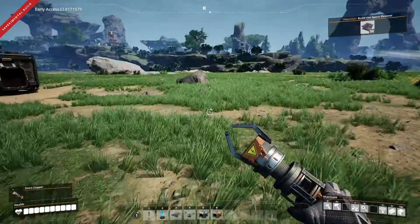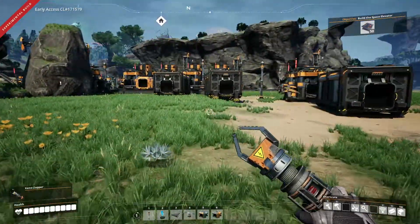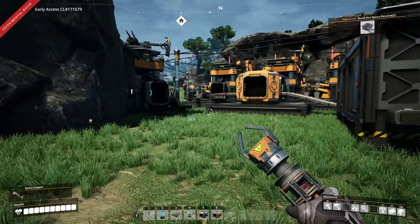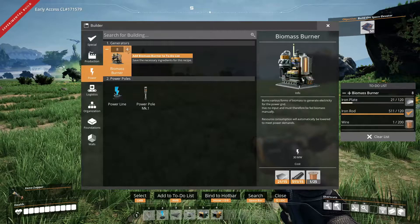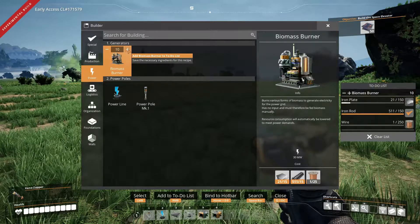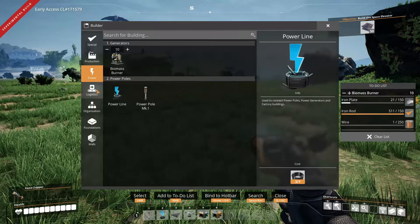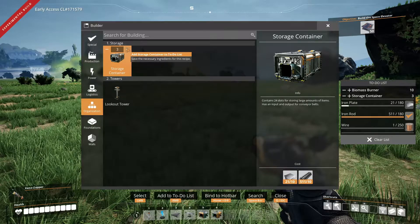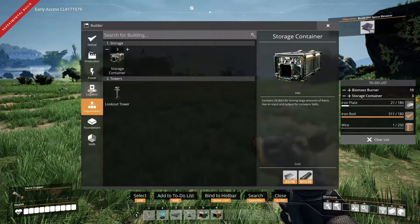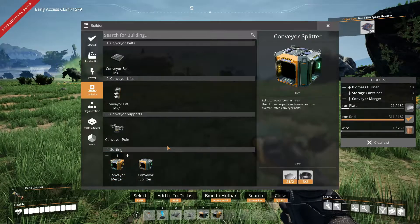And that will keep us going for a short period of time. This is only going to be temporary because as soon as we've got automated power, such as coal, this is all going to go. So what we're going to need is a shopping list, and for that we're going to build 10 biomass burners. We'll probably need more than one merger as well, but we'll see how we go.